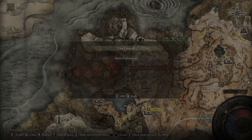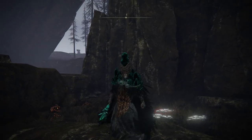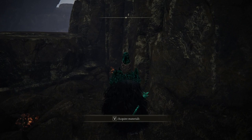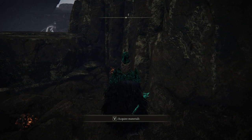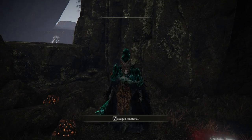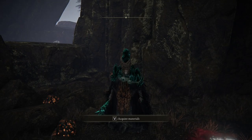Once you get here, he'll be standing right here wearing this armor that I'm wearing now. You talk to him and he's going to give you the Comet Azur spell. I have a better video tutorial explaining how to actually get here, so I will put that link in the description.